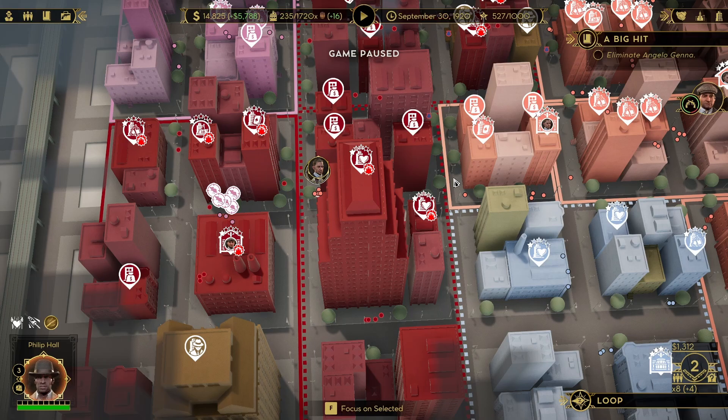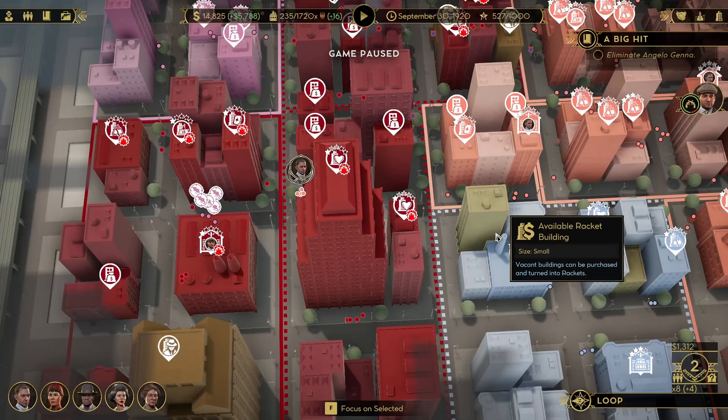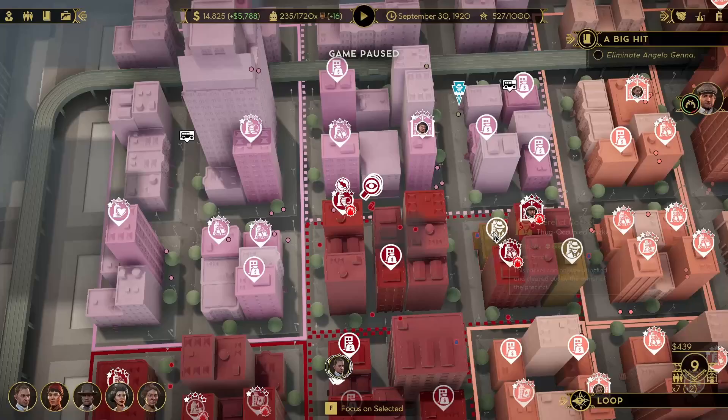Hello everyone, this is your Trivia. Welcome back to another episode of our Empire Sins Let's Play. So last time we started to make a move on Angelo's main precinct, the second precinct. We're looking for his safe house to take over everything.